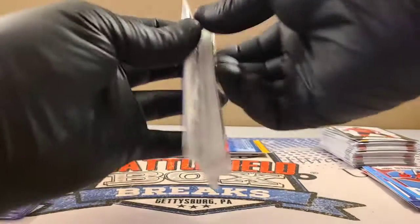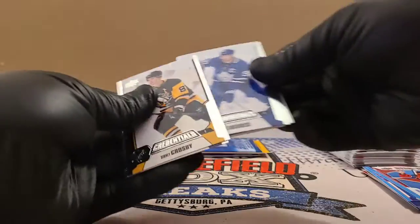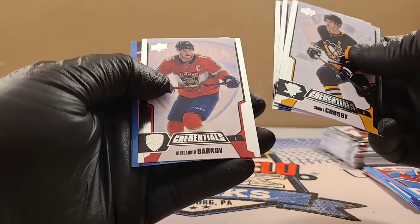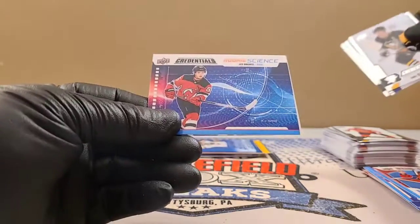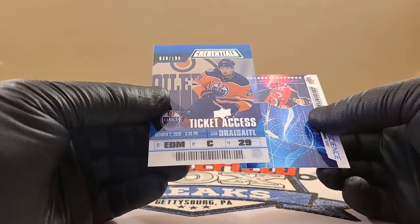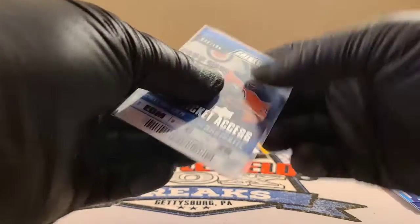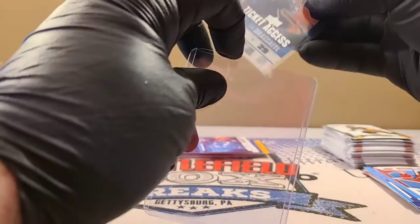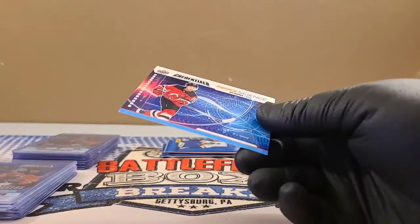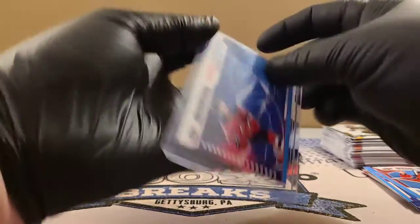We have three of them. Crosby, Barzal, Tavares, Barkov — they're all base. Followed by Jack Hughes Rookie Science — I'll top load that. Followed by Dry Cidal again Ticket Access — another one of those same cards. So now you have number 30 and number 193 out of 199 — two out of the 199. Nice. And let's sleeve up that Jack Hughes Rookie Science card.